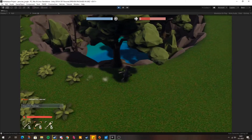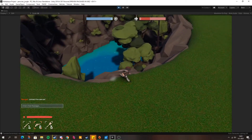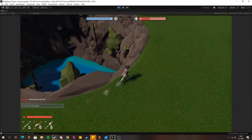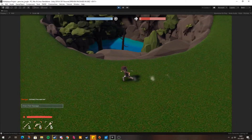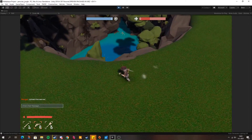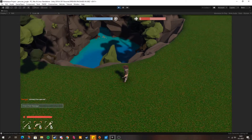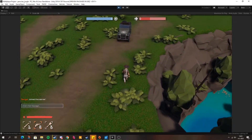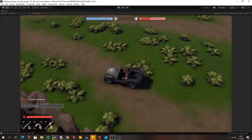Finally we have some footage of our new and upcoming Peruvian jungle map. The main things we have added are a cenote, which is pretty much a deep dark sinkhole in the ground where the ancient Mayas and Aztecs would perform ceremonies. Another thing we have added are some swamp and marshlands for you guys to explore, fight, and maybe even get stuck in. Enjoy the footage.